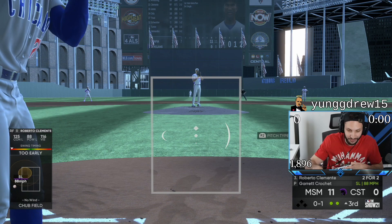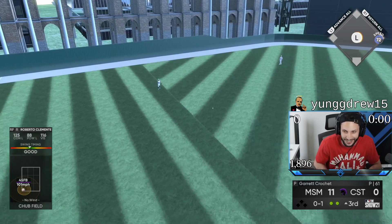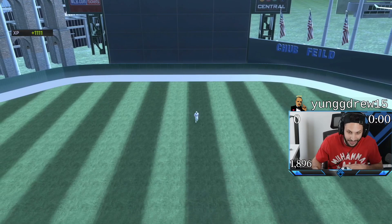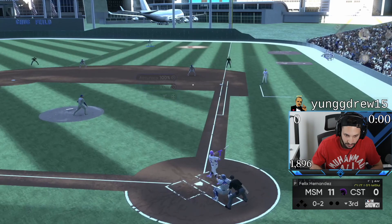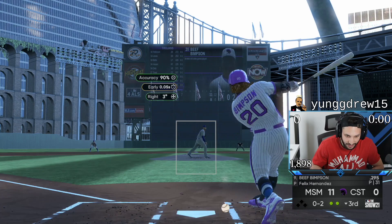Mookie Betts is three for three, which means Roberto Clemente has to get another hit here — this is the way it goes. And there it is, Roberto Clemente. I'm having so much fun right now. We have an 11-0 lead heading to the bottom of the third inning. Let's just get six more outs and come away with this mercy. I love Felix Hernandez — I love this card. He just induces so much soft contact.